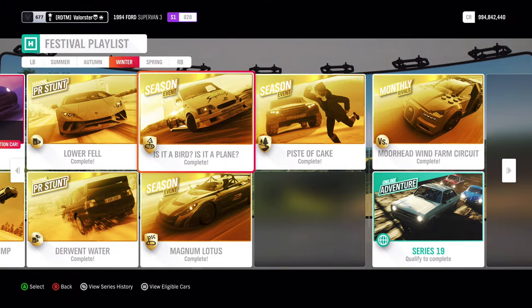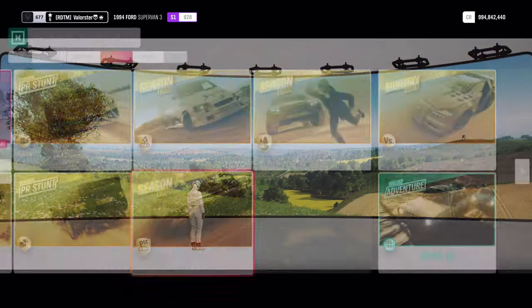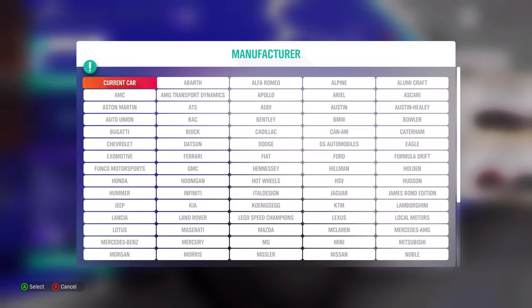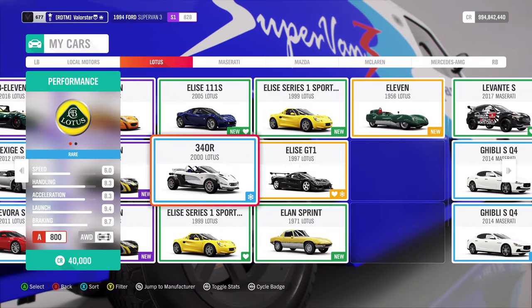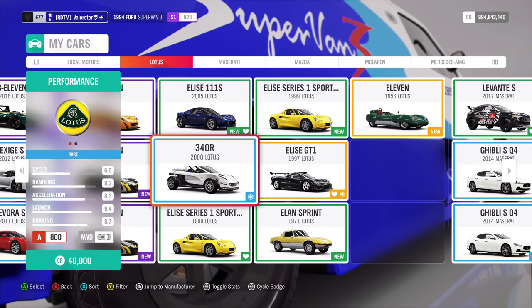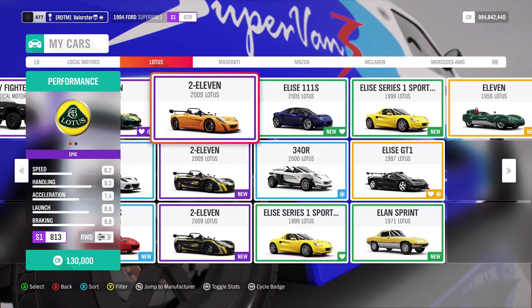Let's go to the next one. Here we need an A800 Lotus. Now I took the funny car — why did I take that one? Because it's extremely grippy. I took this 340R Lotus — funny car, but very, very grippy. We win the Lotus 2-11 from that championship.